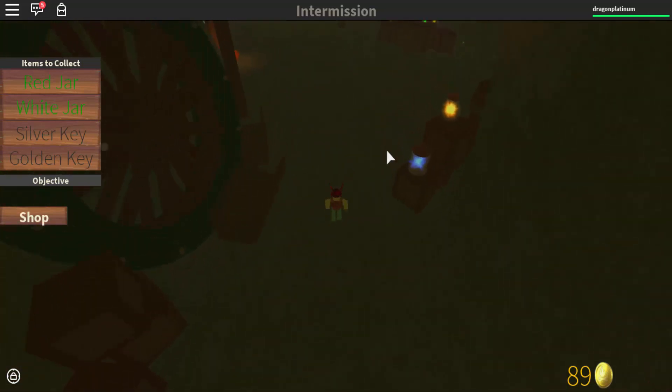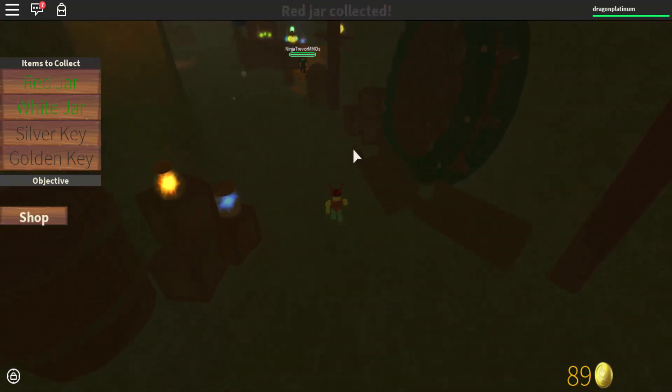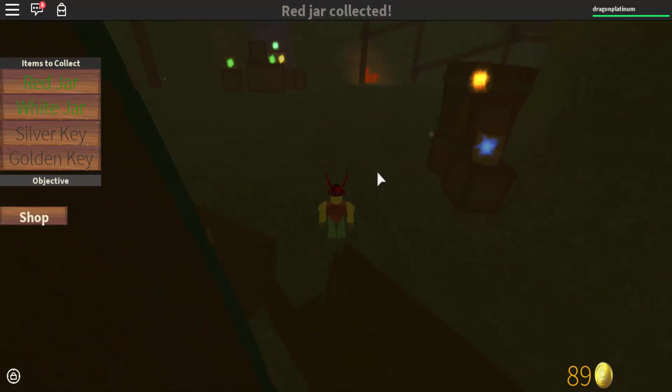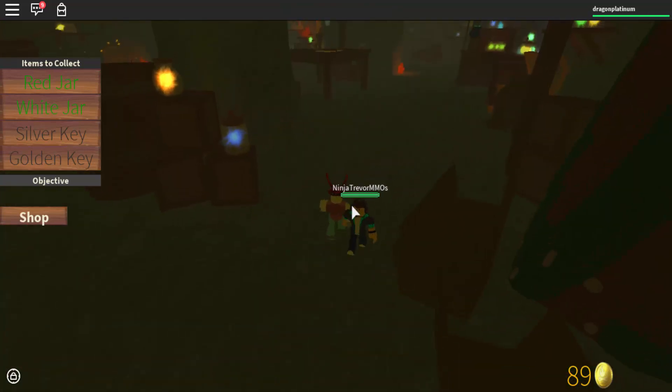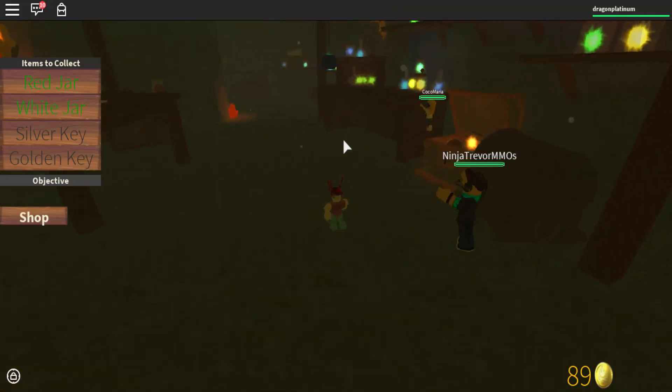If you don't get as lucky as I did — I think somebody opened the chest for me. I think it was that ninja guy; I think he's a fan of the channel. Big shout out to him and thanks for that. So you guys have got to find the white jar and red jar. Oh — I have the red jar. When did I pick up the red jar? So now I have the red jar and the white jar.